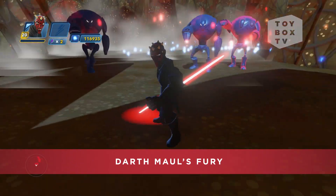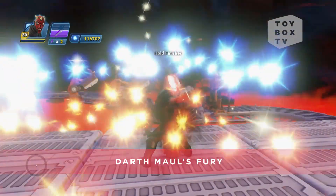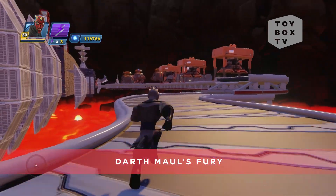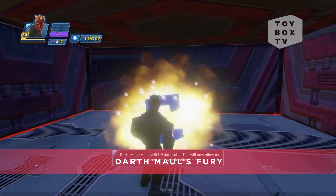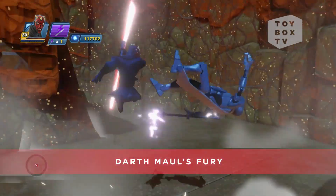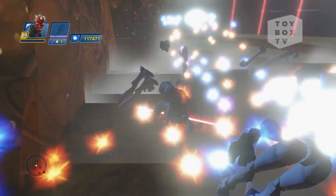Next up, let's check out Darth Maul's Fury, an exclusive character adventure Toy Box for Darth Maul. Searching for revenge for his defeat at the hands of Obi-Wan Kenobi, Darth Maul becomes stranded on the lava-covered mining planet of Mustafar. He learns General Grievous is there searching for data about the location of a secret holocron. As Darth Maul, you will search for data cubes on Mustafar to open your way to a damaged Jedi ship and then save Darth Maul's home planet, Dathomir, from General Grievous and recover the holocron before he does. Download Darth Maul's Fury for free under developer picks from the main menu.